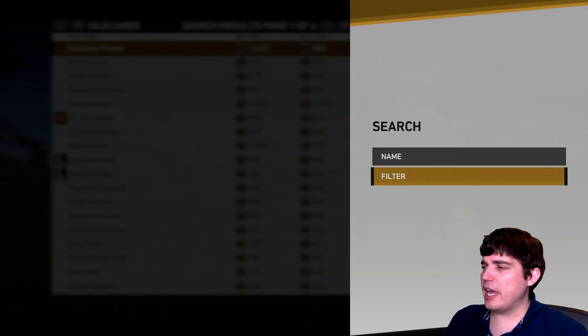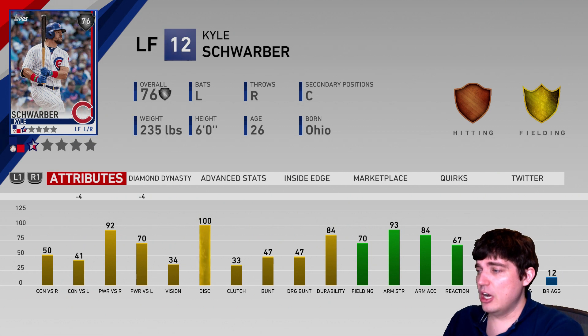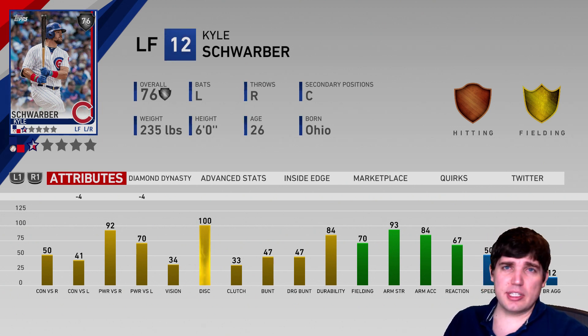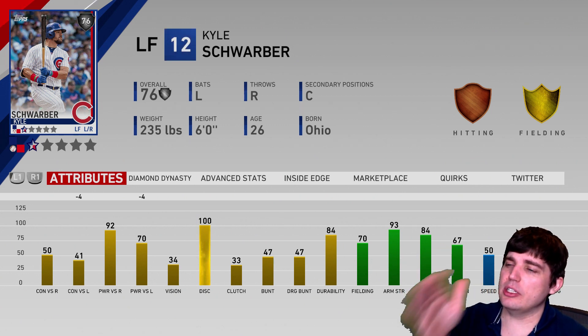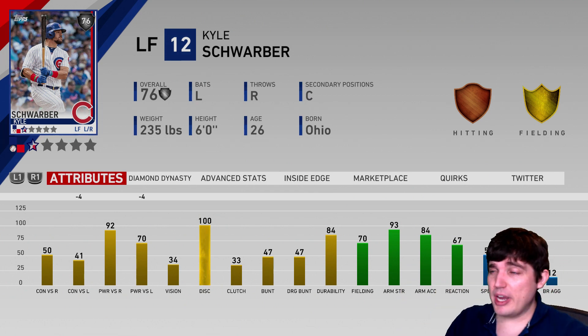I think the best budget catcher is actually a left fielder — and that is Schwarber. If you're going to play a catcher, I think Schwarber should be it. He played really well for me. Arm strength is 93, so he'll lose a little bit of fielding. But I have a diamond behind the plate and he misses balls all the time, so this card hit well for me. He might be better served as a bench bat while your main catcher plays. Then if your main catcher needs to get pinch-run for, use a Buxton — which we'll get to later — and then maybe put Schwarber in afterwards. He's flexible, you could also just use him as a lefty facing a righty.